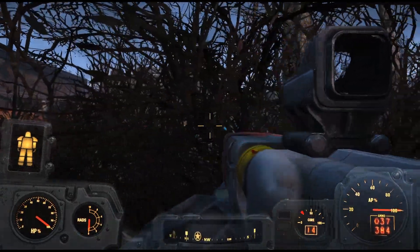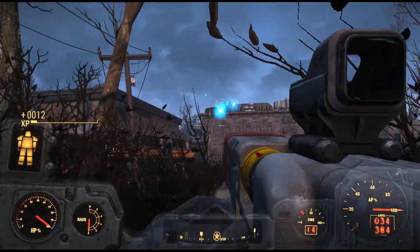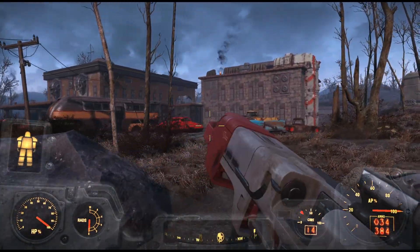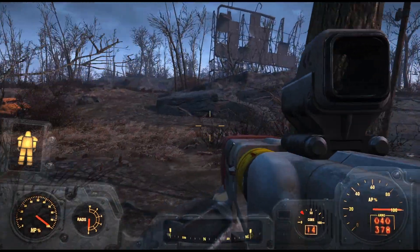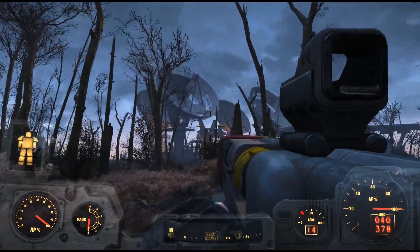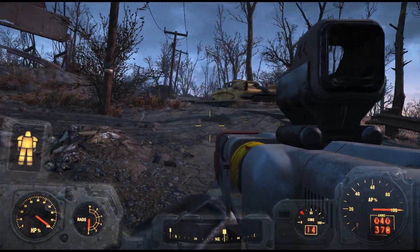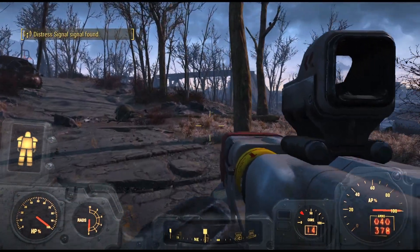Anything that's hostile towards me gets marked, it looks like. This is the satellite area I was talking about before. Getting low on a power core — we've got 14 of them, so I'm not super worried about it.